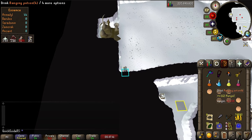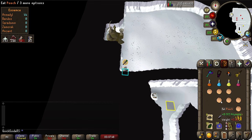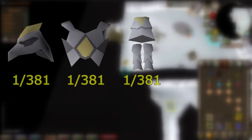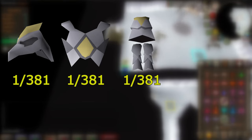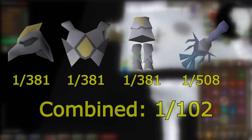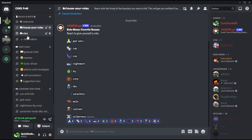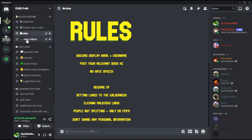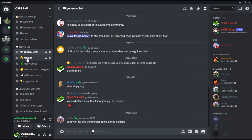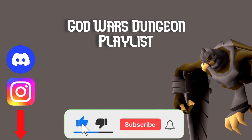When soloing I usually get over 11 kills per trip. For your efforts you will be rewarded with 270k per kill on average. Most of the profits come from the armor pieces, all of which drop at a rate of 1 in 381, and the hilt which is a 1 in 580 drop. Combine these drop rates and you can expect a drop worth over 10 mil every 102 KC. If you're still looking for people to duo Godwars or any other boss with, join my discord by clicking the link down below. If you want to try out the chinning method or any of the other Godwars bosses, check out the playlist on screen now. If you're liking these guides, bless me with your subscription to help out the channel. Thanks for watching, see ya!